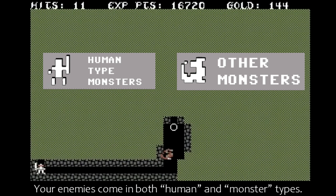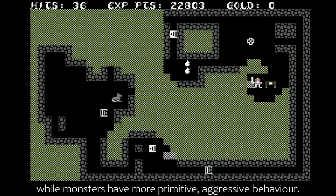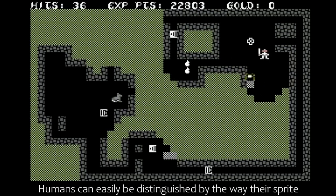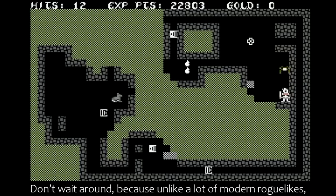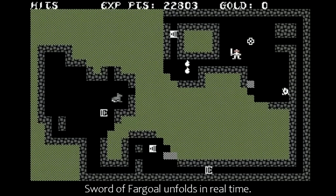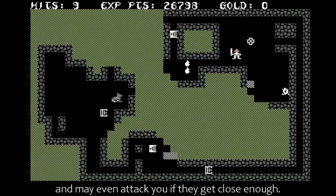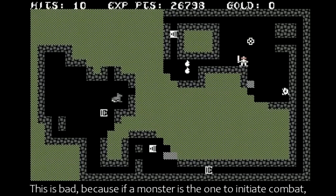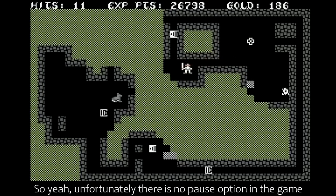Your enemies come in both human and monster types. Human types are capable of picking up and using items in the dungeon and using them against you, while monsters have more primitive, aggressive behaviour. Humans can easily be distinguished by the way their sprite appears to be wielding a weapon. Don't wait around, because unlike a lot of modern roguelikes, Sword of Fargoal unfolds in real time, meaning that if you just stand in place, the monsters will continue to move, and may even attack you if they get close enough. This is bad, because if a monster is the one to initiate combat, you're unable to escape, even if things are going badly for you. Unfortunately there is no pause option in the game.